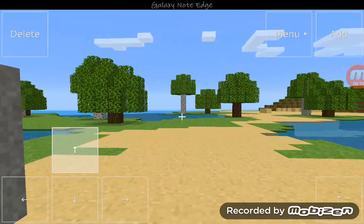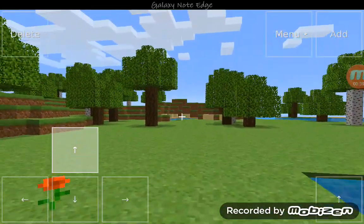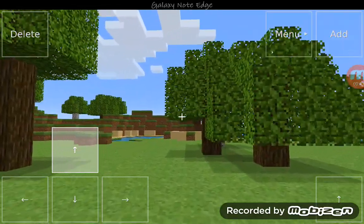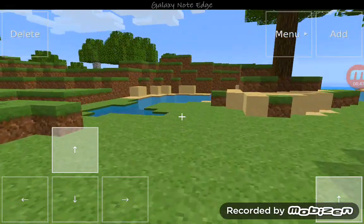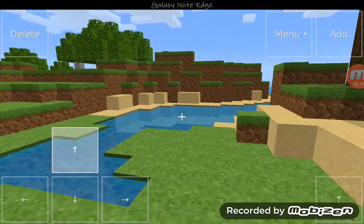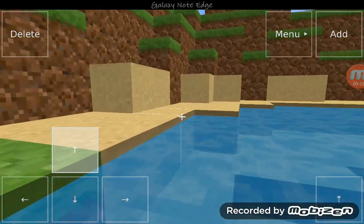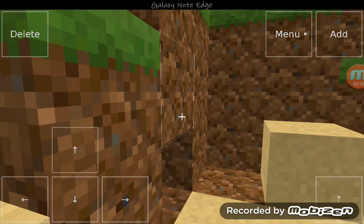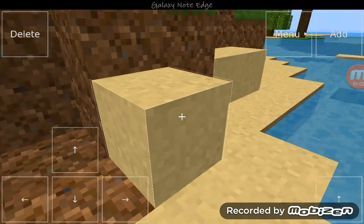First we should build a house, so let's find an area. There's some water over there — mountains are good to build houses. We're walking very slow right now, we should jump to go faster. We tried to jump but couldn't clear it and ended up in the water. Okay, let's start deleting some bricks so we can start our house formation.